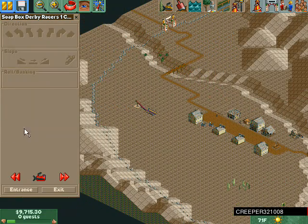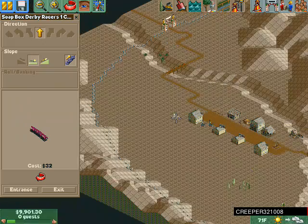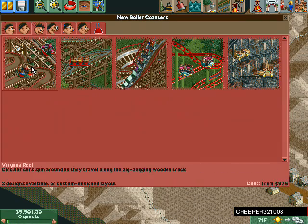No entrance yet — I think we should just rebuild this. Oh crap, we need to build an entrance. Okay, we sort of failed on that one so let's try again.